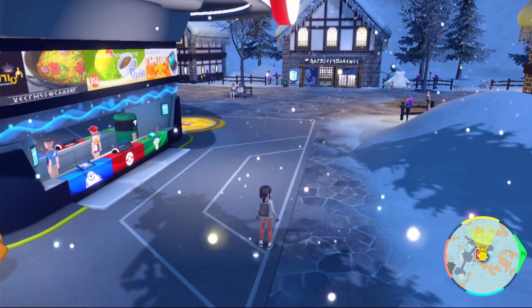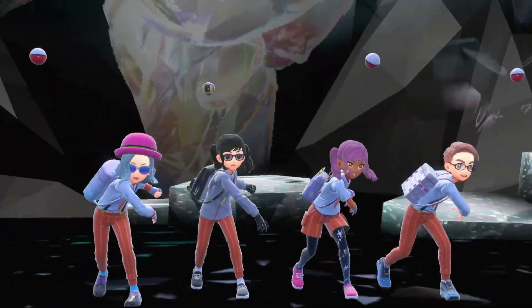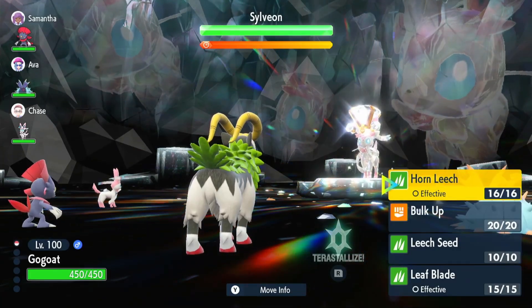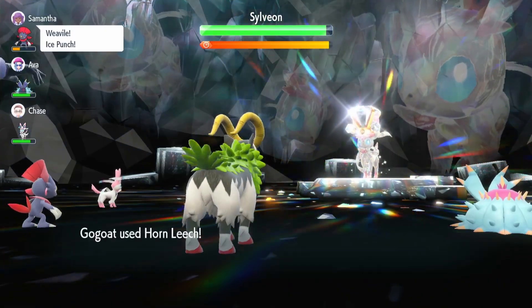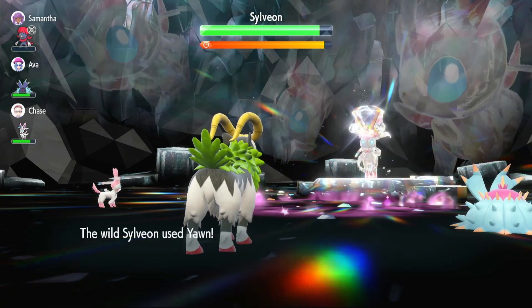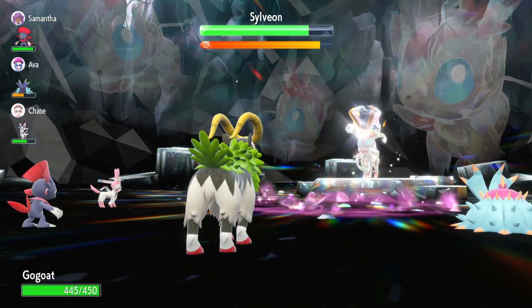Let's get into some raids. I reset for a six-star raid about 20 to 30 times and didn't find anything we were super effective against, so we're going to settle with a normal type. Keep in mind this is twice as slow as it would usually be because we'd normally be super effective. We're going to start off with Horn Leech — it's not doing too much damage as you can see; it'd normally be doing double that. We use a second one, gets us back to full health. Sylveon sets up its Misty Terrain. All we're really after is that Terastallize. It uses Yawn — I completely forgot it had that.